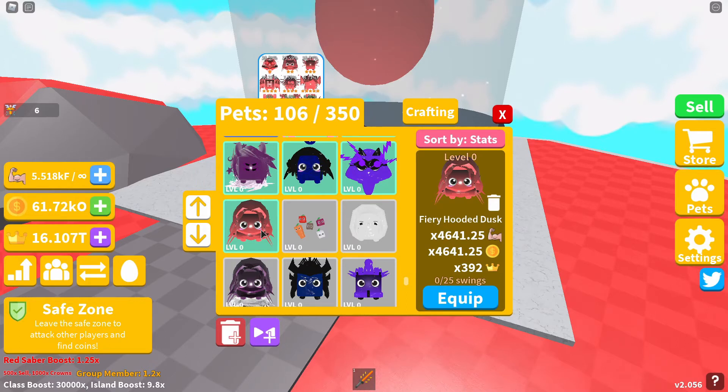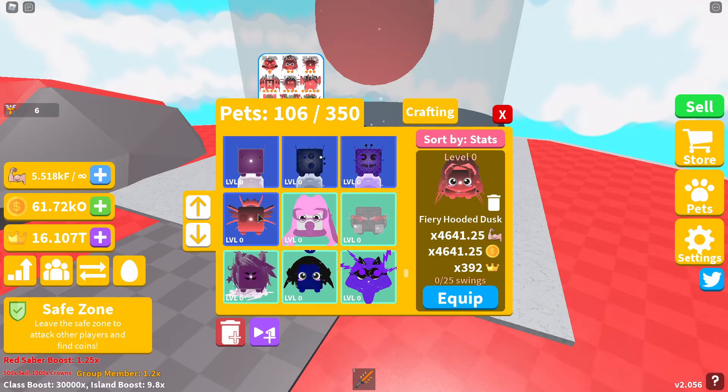The Fiery Hooded Dusk will give you 4641.25 strength and coin boost, and a crown boost of 392.